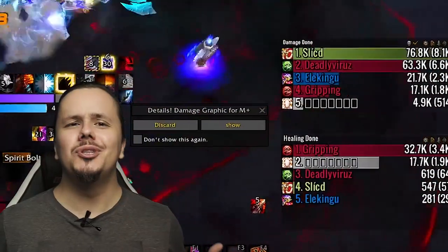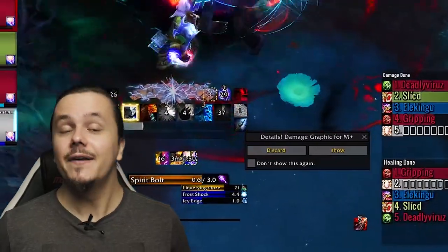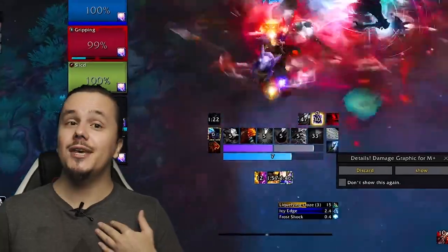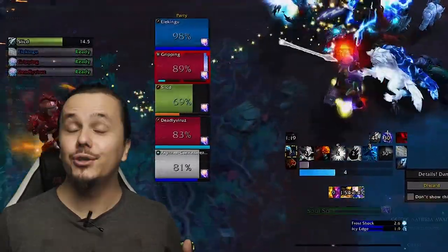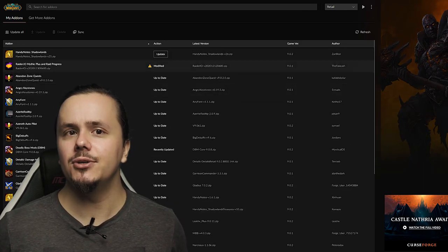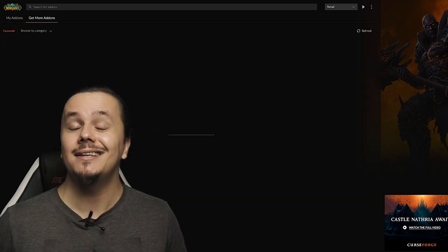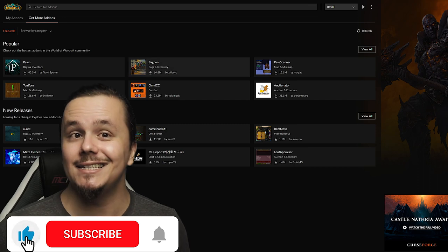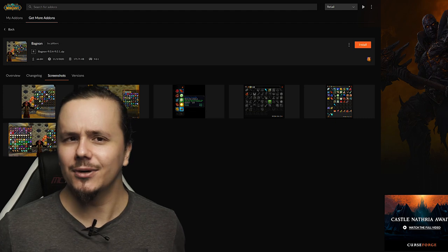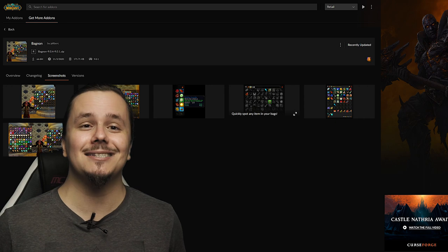It's easier to raid, do dungeons, and even play Enhancement properly with specific add-ons. We use our own UI with the add-ons we think are necessary and update all of them through CurseForge, who are sponsoring this video. The app itself is very simple to use, no extra bloat, straightforward options, and the quickest way to get everything set up. Check below the video for links to CurseForge and our add-ons video.